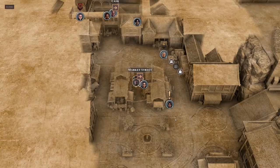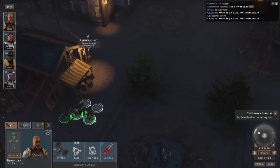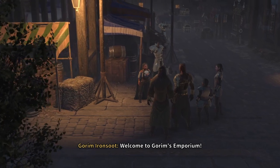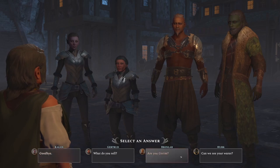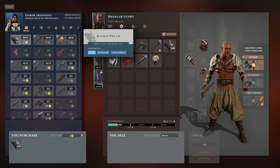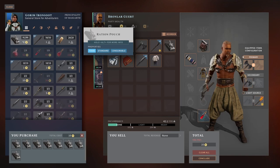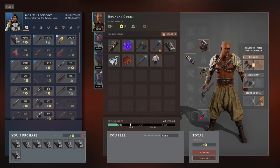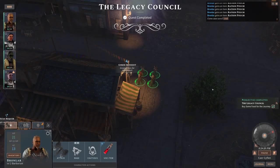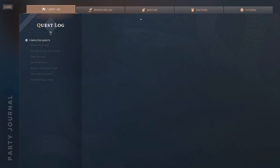Buy some food for the journey — where are we buying food from? Gorim Iron Soot, probably. Let's just look at the wares. We do have some rations here — we'll buy some of those. Probably we need two per party member, so eight. That's almost all of our money — we'll buy one more just for safety. We're not encumbered yet, so that's fine. What is our next task? I'm pretty sure we can leave now.